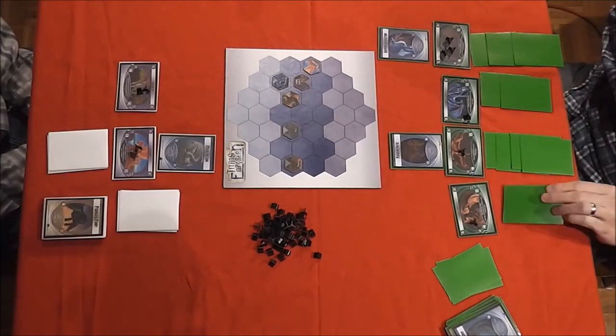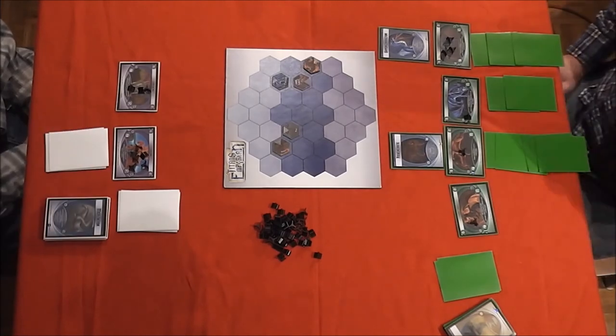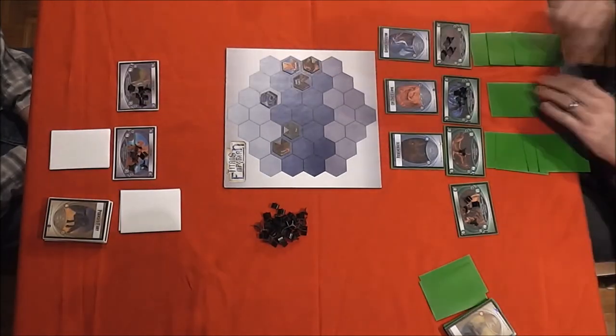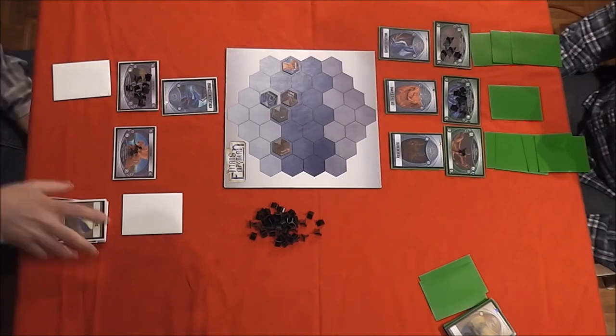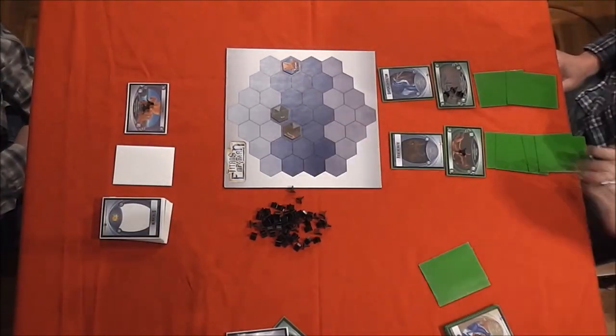Play continues round after round until all four titans from one side are eliminated. The surviving player is the winner. Titans of Empyrean is a game of strategy, tactics, and card management. Games take approximately 30 minutes. With a variety of titans and maneuvers, players can customize their squads and stacks, making every game a unique challenge.